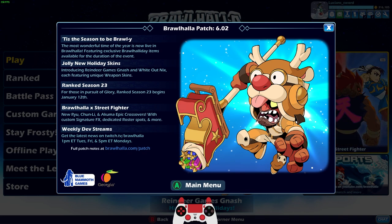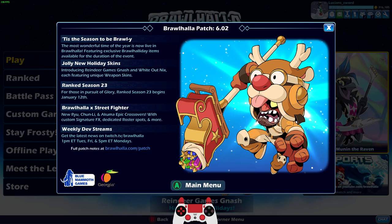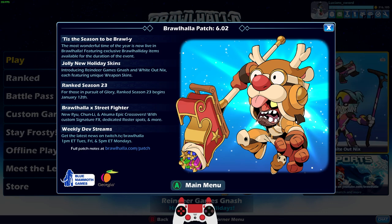How's it going, everyone? LucianSword here! I hope you are all having a holly jolly day, wherever you might be. Today is the Brawlhalla patch 6.02, which means it's the start of Brawlhalla Days 2021, which is the winter holiday event in Brawlhalla that comes out every year around this time.